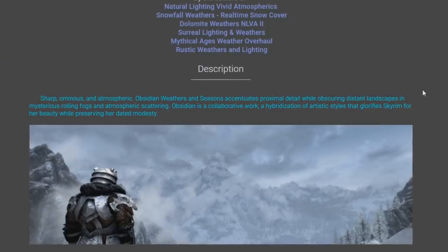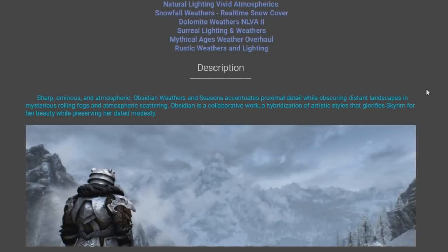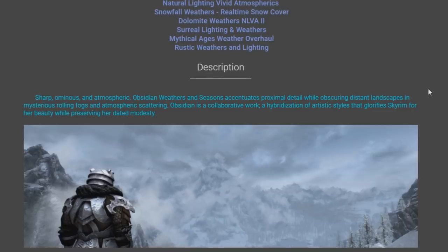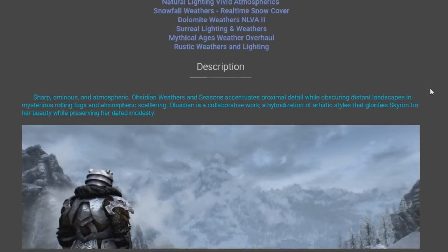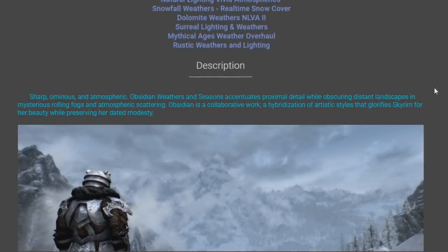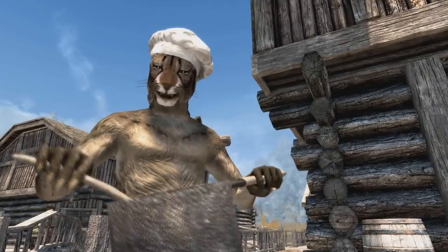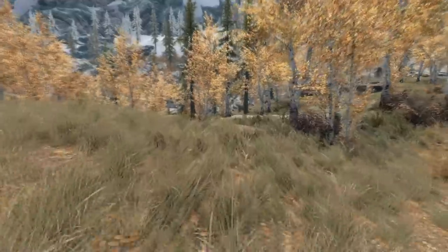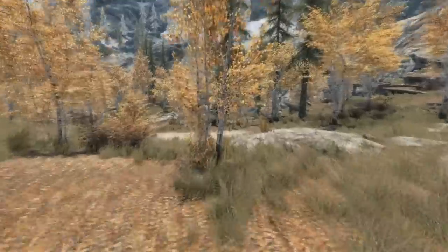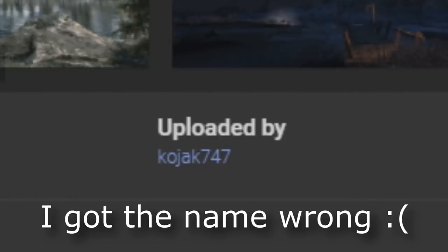As the mod page tagline goes: sharp, ominous, and atmospheric. Obsidian Weathers and Seasons accentuates proximal detail while obscuring distant landscapes with mysterious rolling fogs and atmospheric scattering. It's a collaborative work — a hybridization of artistic styles that glorify Skyrim for her beauty while preserving her dated modesty. The mod is called Obsidian Weather and Seasons, uploaded by mod author Dr. Mega Arendelle according to the Nexus page, and you can find it on the Skyrim Nexus. Download links are in the description below.